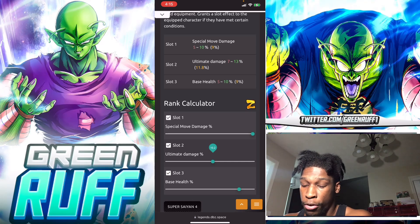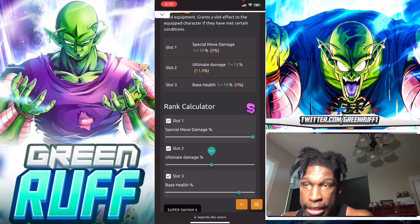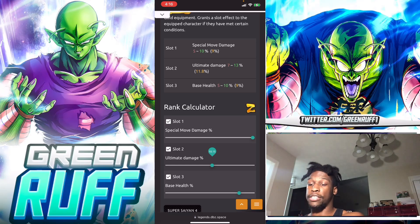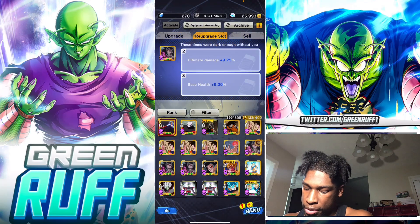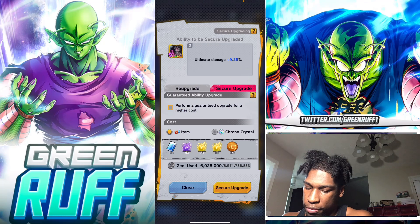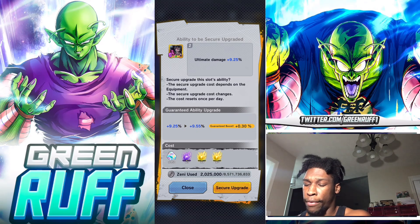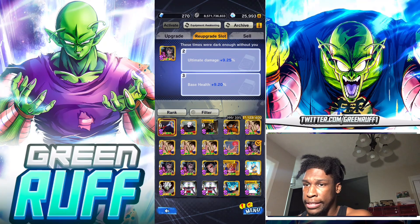Moving the slider around to find the exact minimum: 10.2 first turns into Z, 10.1 stays at S, so 10.15 - let's check - turns into Z, so minimum for Z is 10.15. Now I know I need to re-roll slot two to hit at least 10.15. I can keep re-rolling to hit that, or play it safe with the guaranteed upgrade. With Chrono Crystals the guaranteed upgrade increases by 0.3, so from current value I'd have to do the guaranteed upgrade four times.